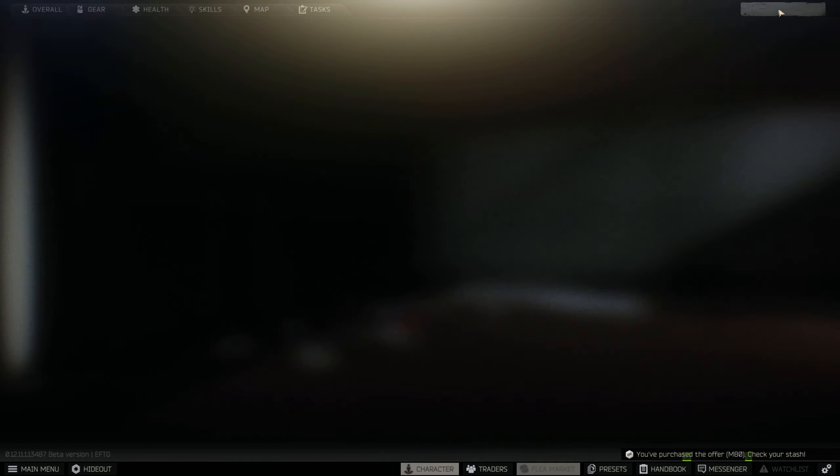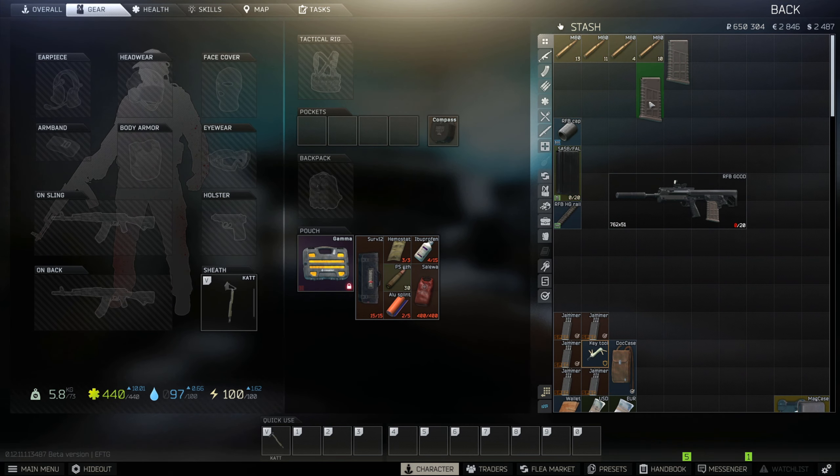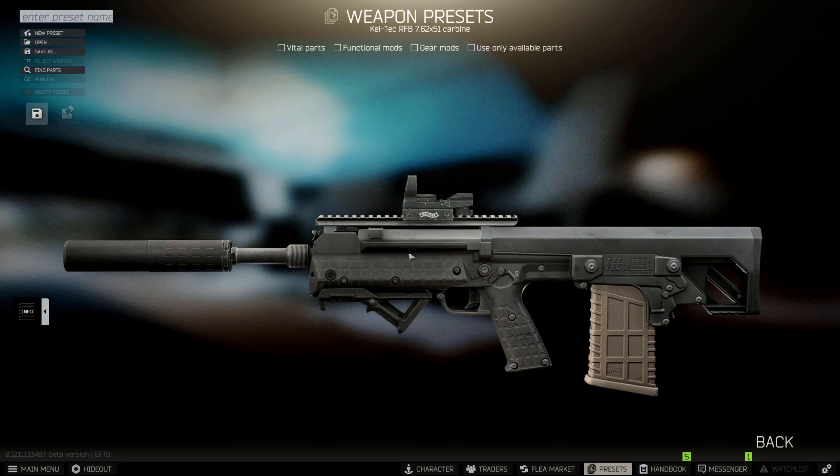Load up your 2 mags from earlier with 40 of these rounds and place 20 in your secure container or backpack for mag packing. And lastly, onto the foregrip — the best option here for price and performance is the Magpul M-Lok AFG. Colour doesn't matter, just make sure you're getting the cheapest one. This foregrip will give you an extra 6 ergo and minus 2% recoil for around 10,000 rubles.